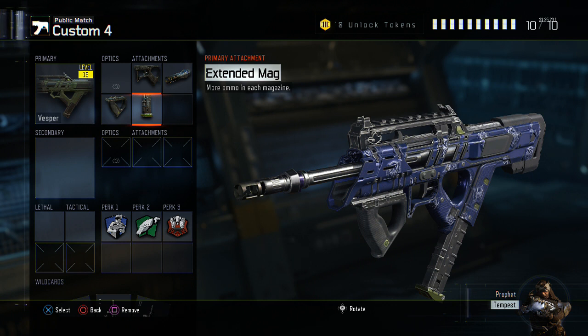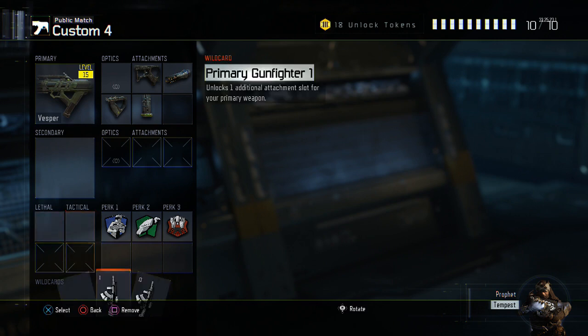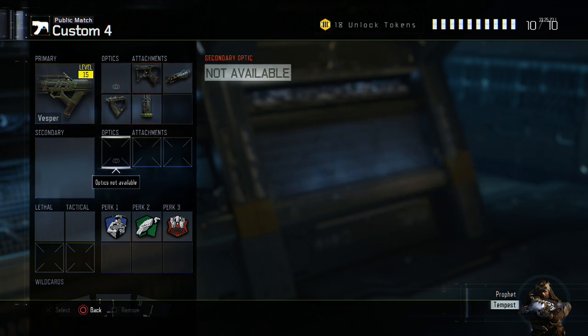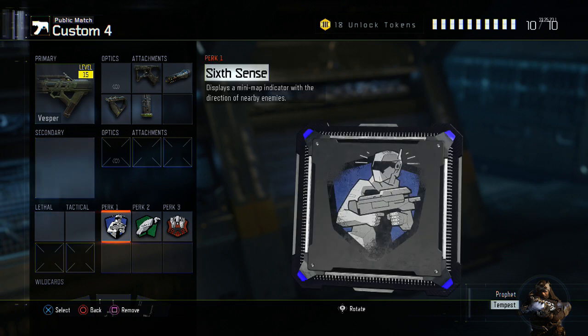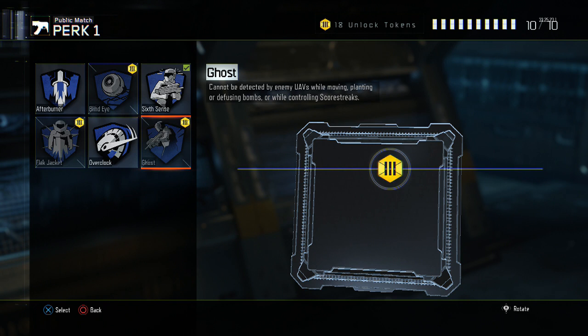For secondaries I have nothing, and for the first time in my classes I have no lethals or tacticals — that's because we need Primary Gunfighter 1 and 2 to fit four attachments on this weapon. I feel you can do enough damage with the gun alone. For Perk 1 we have Sixth Sense, though if you want to change it up you could run Ghost, which from what I've heard and seen is actually a really good perk.